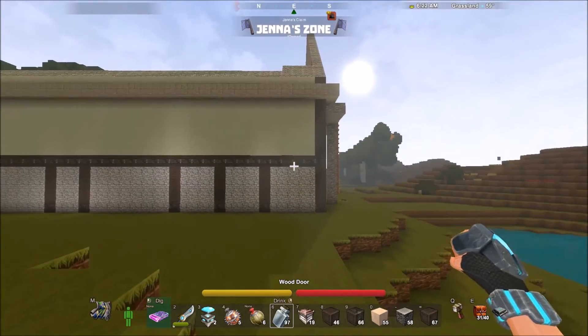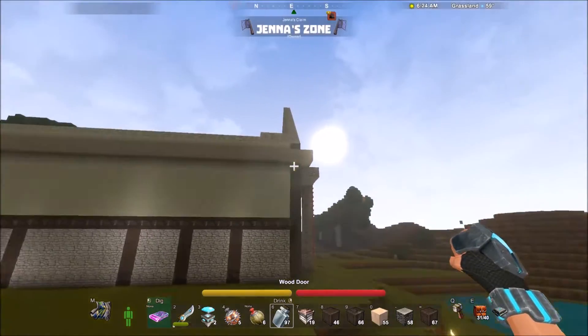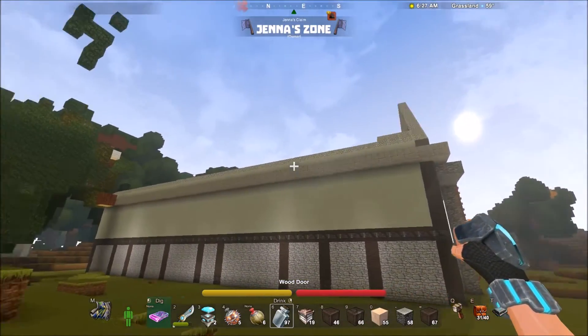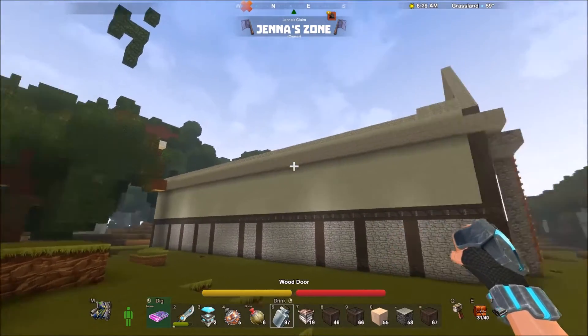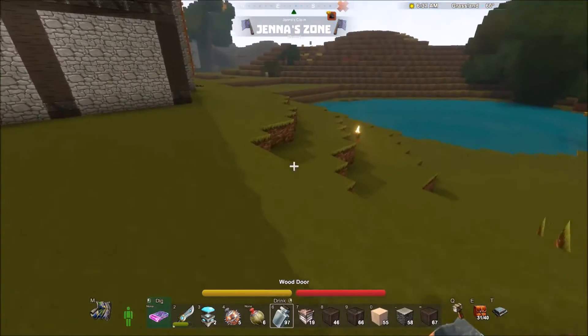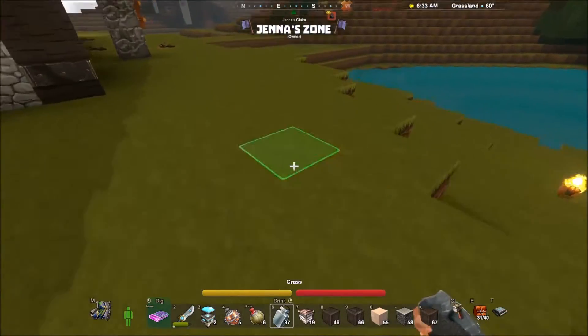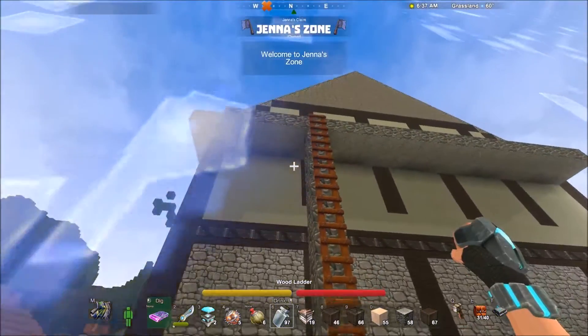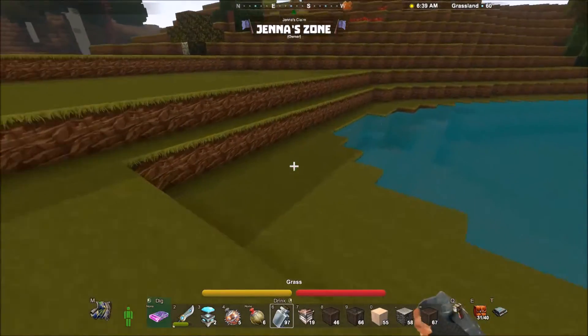This is the back part of it. It is not done. The stone wall that you are seeing up around the edge is temporary. That is just a way for me to stand on there to put the roof up, so that will be coming down when the roof is on all the way up. The same thing with this ladder, but I want to come out this way.